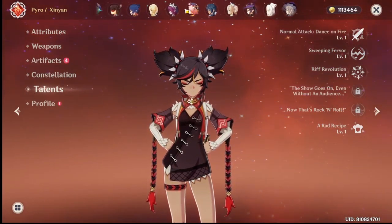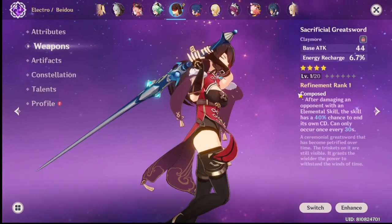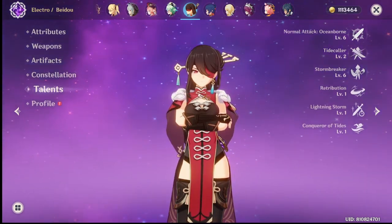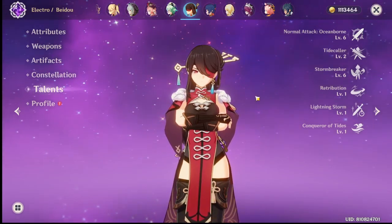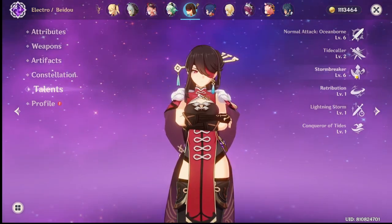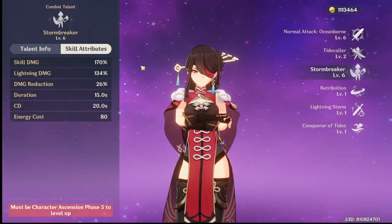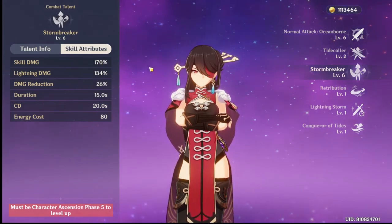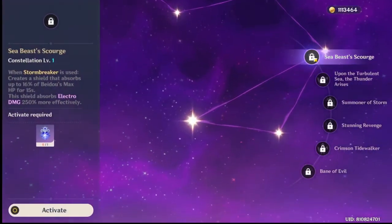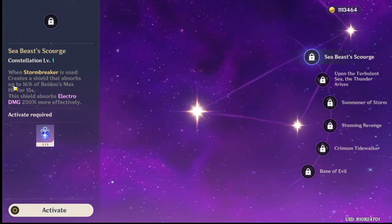Next we'll go over Beidou, who is an electro character and also a claymore user. Her pros: she is a good electro DPS and a good sub-DPS for Eula. She pairs well with Eula through her Stormbreaker ultimate, which starts off with an explosion and then deals lightning damage on every hit to enemies.